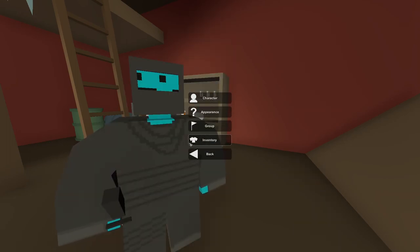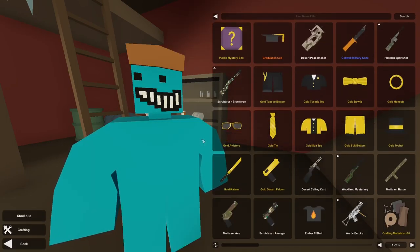Next is the Inventory, and I'm not going to go into much depth with this. This is basically the place where all your skins and mystery boxes are stored. I'm going to make a separate video for this later down the road, so don't worry about it now — it is not crucial for surviving or playing the game.